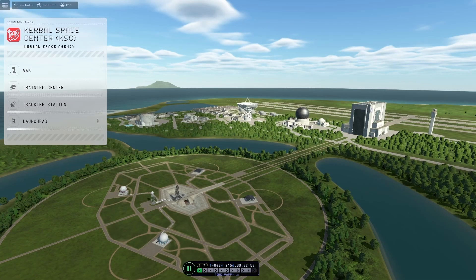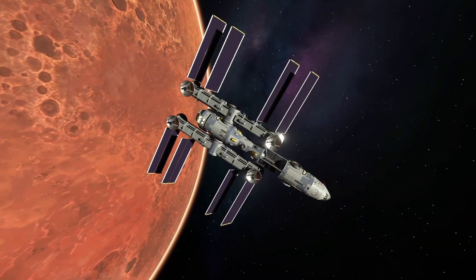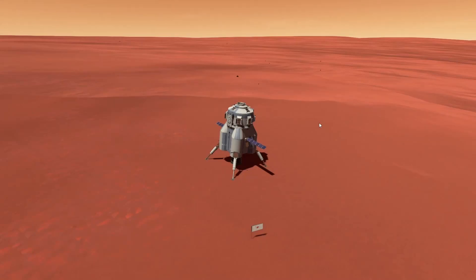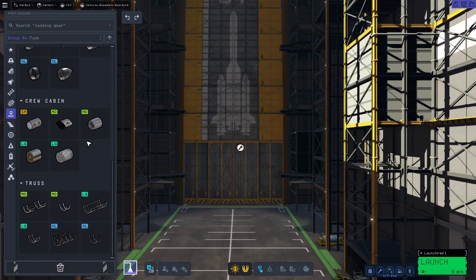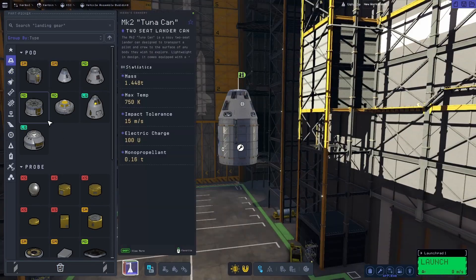We are back for another episode of Colonizing Duna, and in this episode we will be focusing on getting a base on the surface of Ike, which is Duna's moon. If you're just tuning into the series: in the first episode we sent a rover which is roving on the surface, then we sent a space station which is in orbit, then we put a lander down there which we'll be using to get back and forth from the space station to the surface, and then we sent this base which is also on the surface. Anyways, we're going to hop back into the VAB and get started building this Ike base.